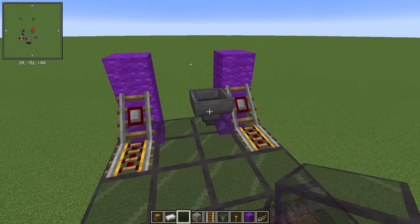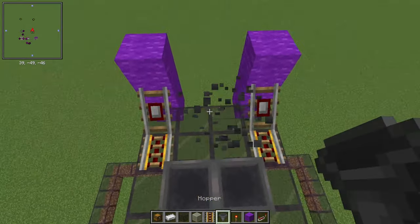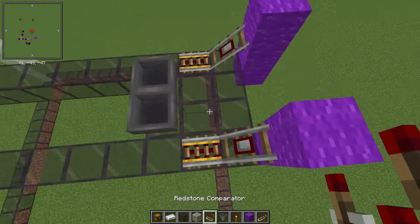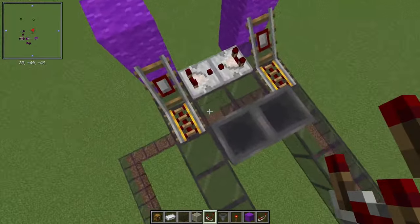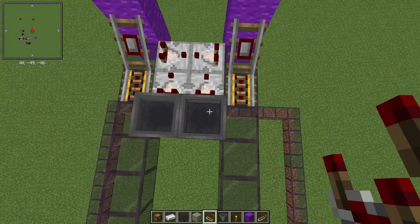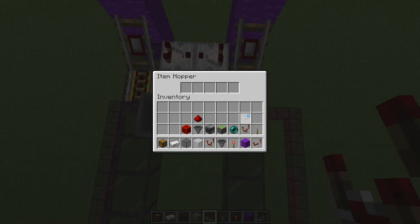For the mine cart loader system, construct a two by six platform in the middle with some comparators and hoppers. The first set of comparators will take a signal from the detector rails, and the second set will take a signal from the hoppers.